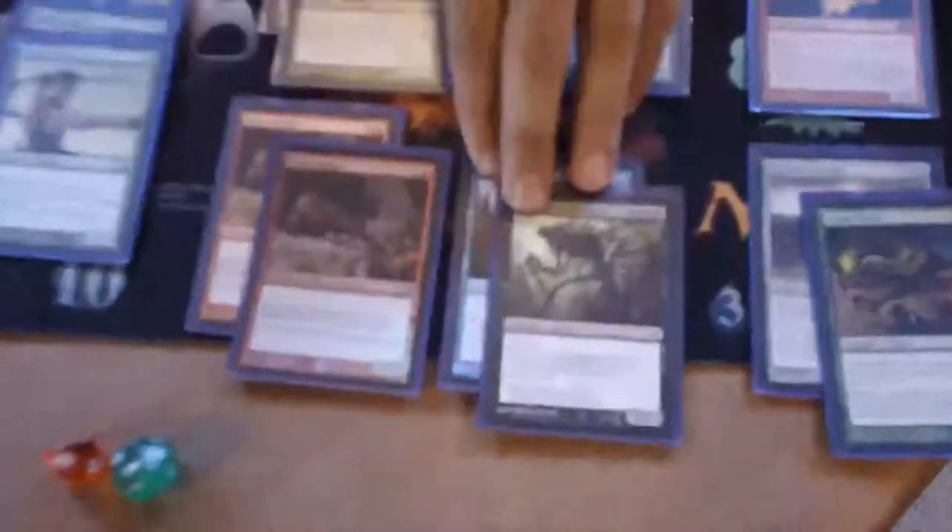You guys are familiar with Deceiver Exarch? I recall one specific scenario in my last FNM where I was playing against Control and he happened to have out a Grave Titan. So I flashed in the Deceiver Exarch, tapping down the Grave Titan, swinging in with two Myr Superions, winning the game.